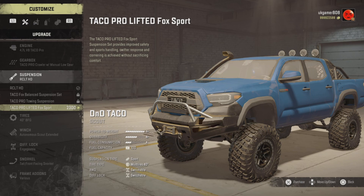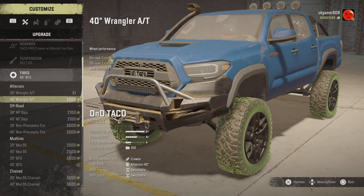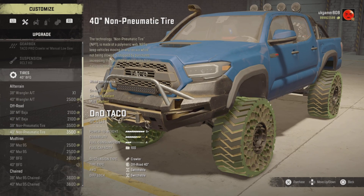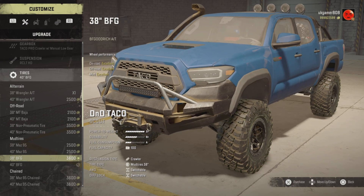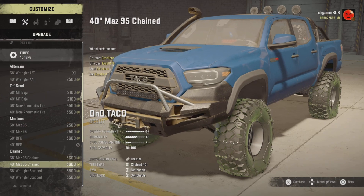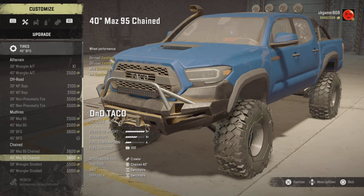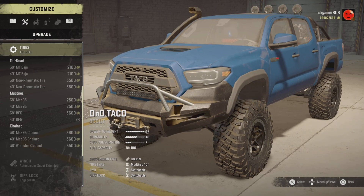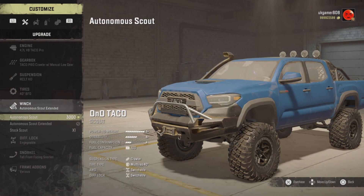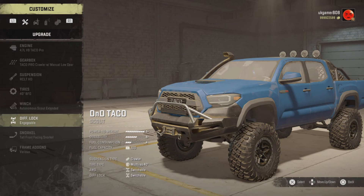And the Taco Pro Lifted Fox Sport. Tire-wise, there are quite a few different choices as you can see - we have got the airless tires on there as well. All of these have got excellent rating on these so it should be good to go. For chained tires, we've actually got two different chain tires - the 40s and the 38s - and then we've also got studs if you prefer. Winch-wise, this is normal for Delta Gaming: he's got autonomous skate, autonomous skate extended, and then your stock. It's always autonomous skate extended basically.